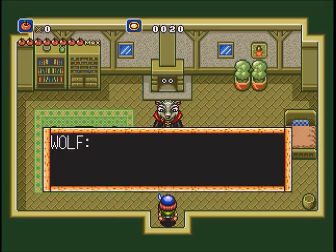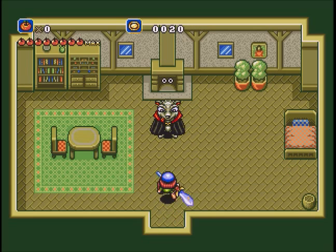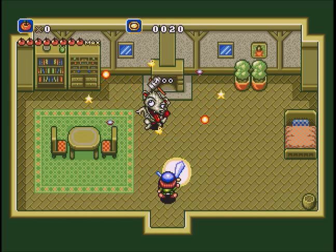All these crates contain apples, so if you need to heal up before the boss, you can. You can see her eyeballs poking out of the fireplace. This is our first boss, and his main method of attack is to smash himself in the head with a hammer and attack you with little stars and things that appear.